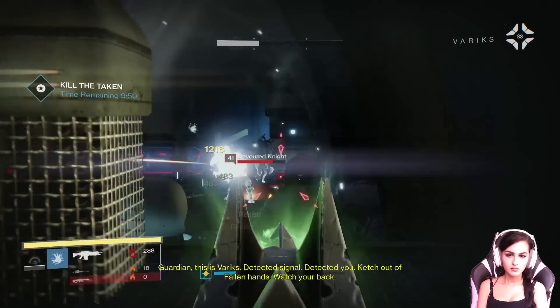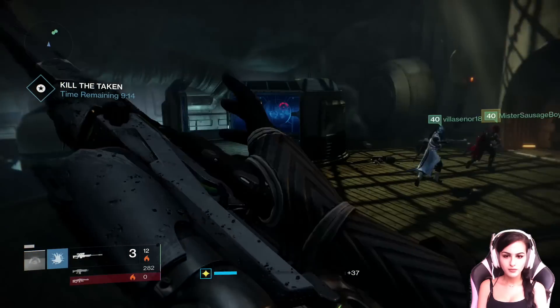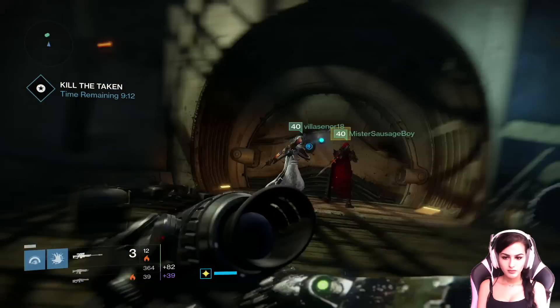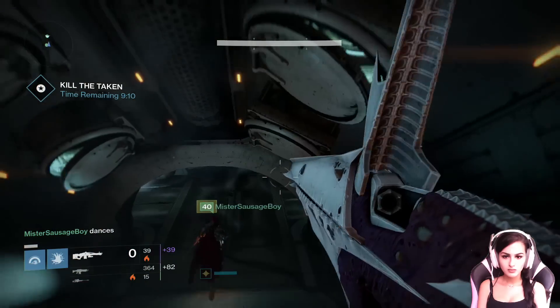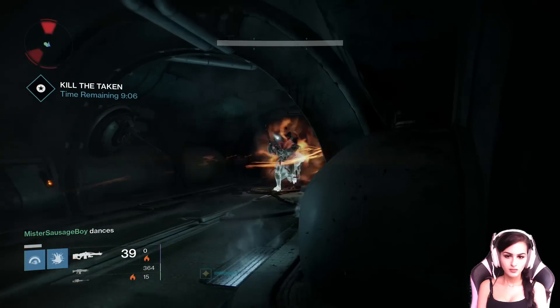For those of you who are new to Destiny, Black Spindle is an exotic sniper rifle with a really good perk called White Nail, where if you land all precision shots — like headshots or hitting weak spots on a tank — your magazine is automatically reloaded without you having to do anything. You just keep firing.